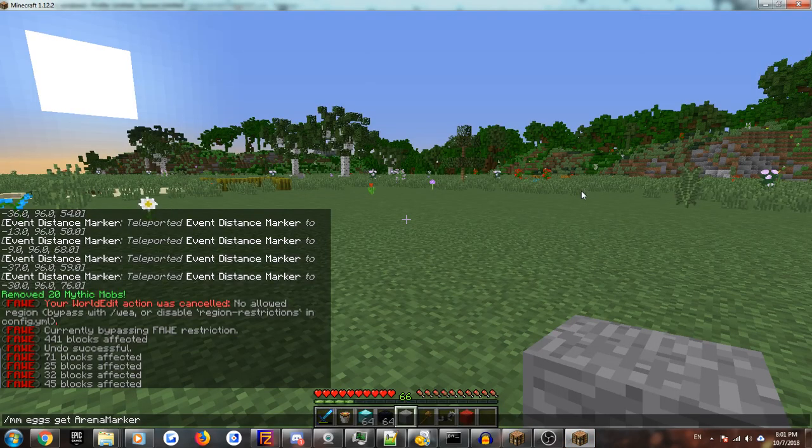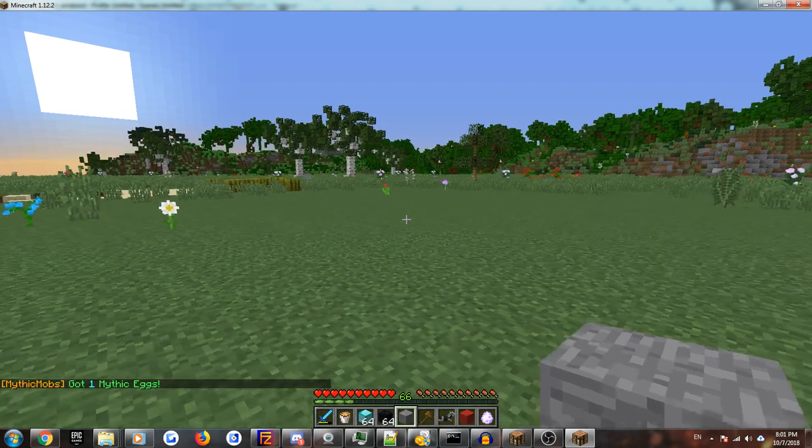Hello everybody, Awesome Dante here. Today I'm going to show you an interesting mob mechanic made by Mike Strast. It is called the Portable Mob Arena.